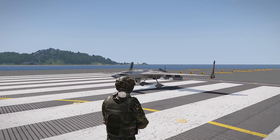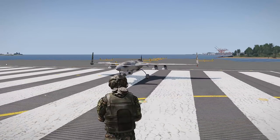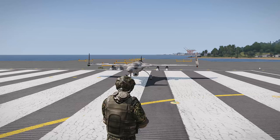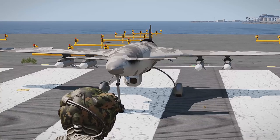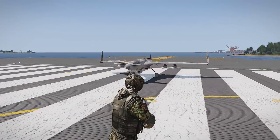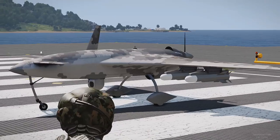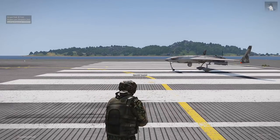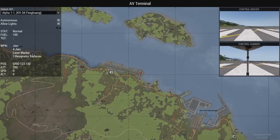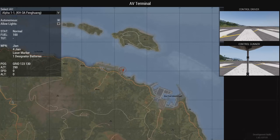Next we're going to take a look at the new Seasat UAV. It's a standard UAV — it doesn't do anything the other plane UAVs don't do. It's got four air-to-ground missiles, so the helicopter is actually more heavily armed. The helicopter took out a tank in one shot. Let's connect to it — it's the KH-3 Alpha Feng Wang. Turn the lights off and we'll get it up in the air.